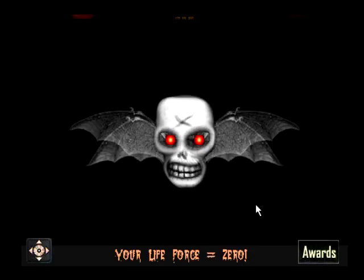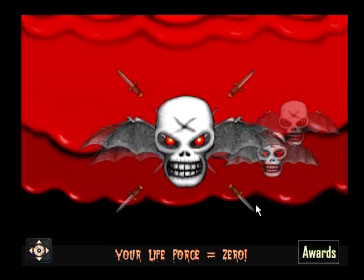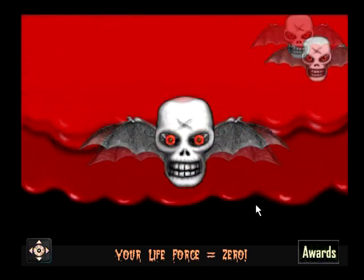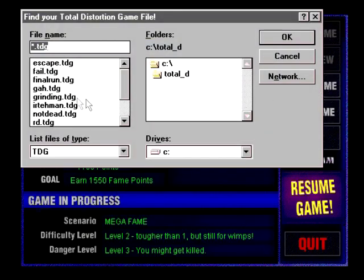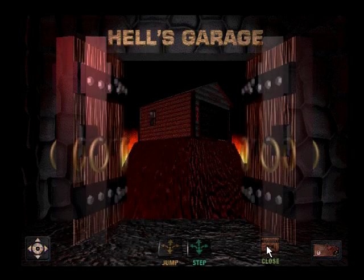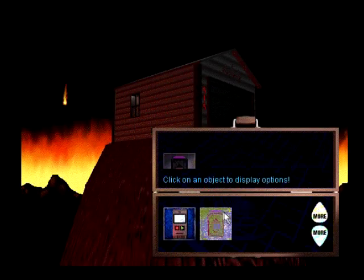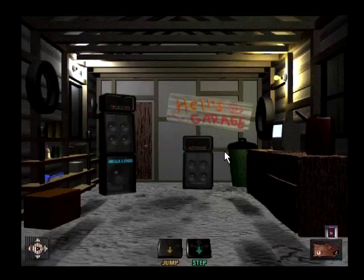Did we just fall down an elevator shaft? Yeah, we did fall down an elevator shaft. That's fantastic. So that happened - I realized I hadn't saved and had to do it all over again. Back to the Hell's Garage.